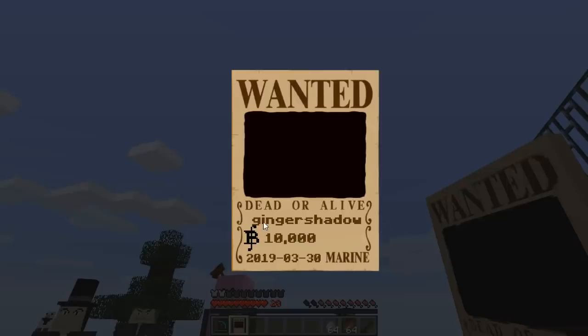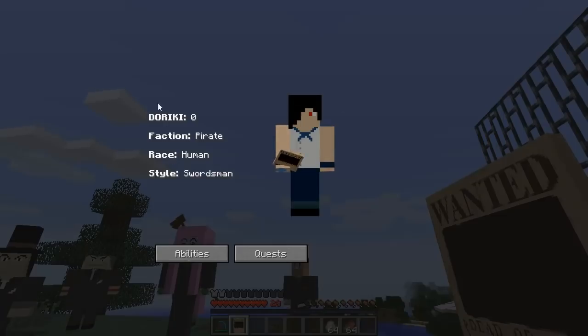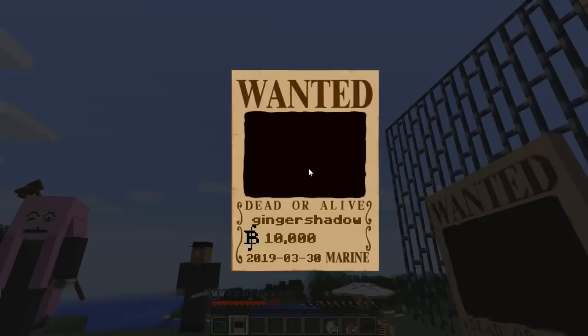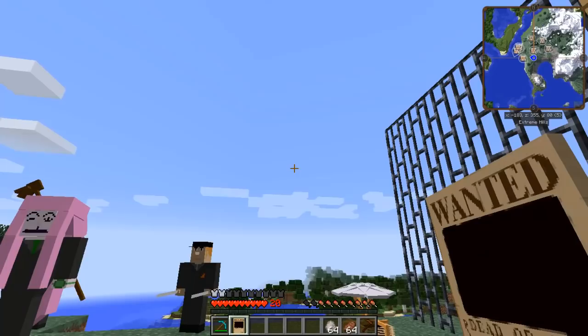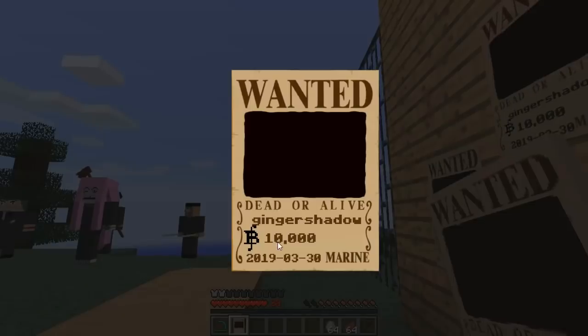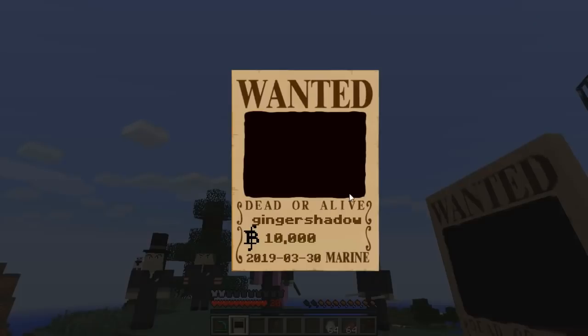In this case it's coming up with my name, Junior Shadow, wanted dead or alive, bounty 10,000. You can't see your bounty in the regular menu anymore - it shows your faction, race, style and stuff but not your bounty. The only way to see your bounty now is through the wanted poster. It also shows the date - I guess when the wanted poster was made. In this case today's date, 30th of March 2019.